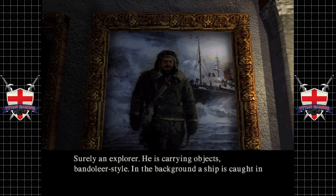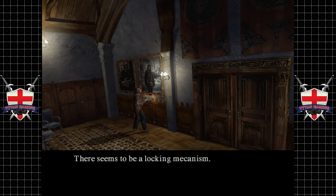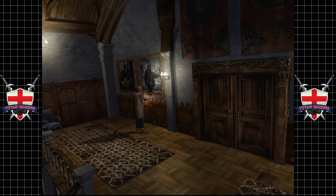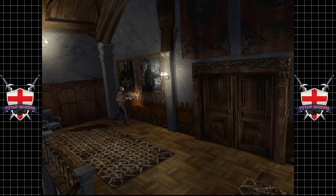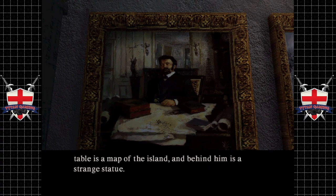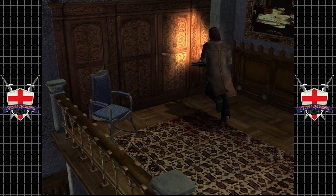Surely an explorer — he's carrying objects, Vandalier-style. In the background is a ship caught in the ice. There seems to be a locking mechanism; there's a metallic plate but it's blank. His fixed gaze sends shivers down the spine. On the table is a map of the island, and behind him is a strange statue. There seems to be a locking mechanism — okay, so we need to find some metallic plates.